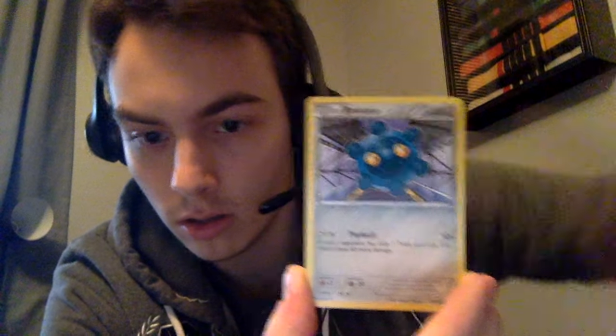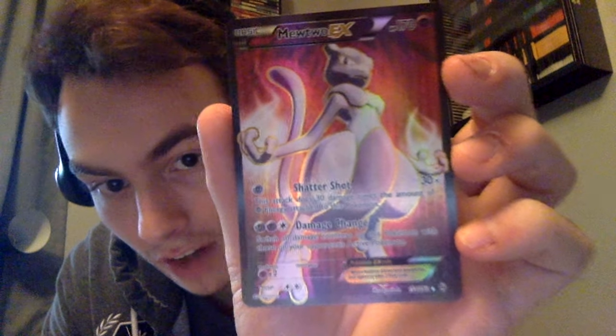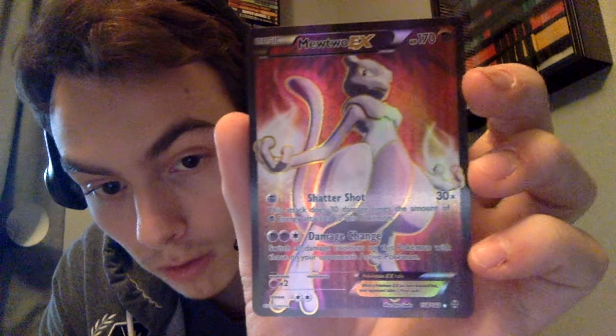Super Rod, Skitty, Bronzor, Meowth, Zoroa, Ralts, Remoraid. And — oh baby, holy god, I almost damaged this because I got so excited. It is a full art — not Mega, if it were a Mega I'd be losing it — Mewtwo EX! Look at it. It has Scattershot, which does 30 times the amount of psychic energy attached to this Pokemon. And Damage Change, which switches all damage counters on this Pokemon with those on your opponent's active Pokemon. That is a really nice card.